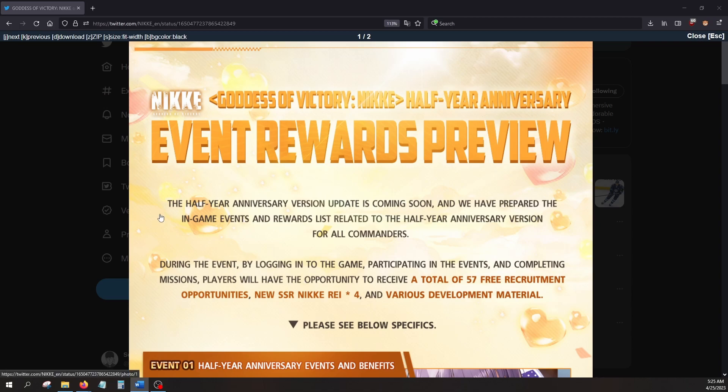The half year anniversary version update is coming soon, and they have prepared the in-game events and rewards list related to the half year anniversary version for all commanders. During the event, by logging in, participating in events, and completing missions, players will have the opportunity to receive a total of 57 free recruitment opportunities, the new SSR character RE, and various development materials — and you get 4 copies of her.